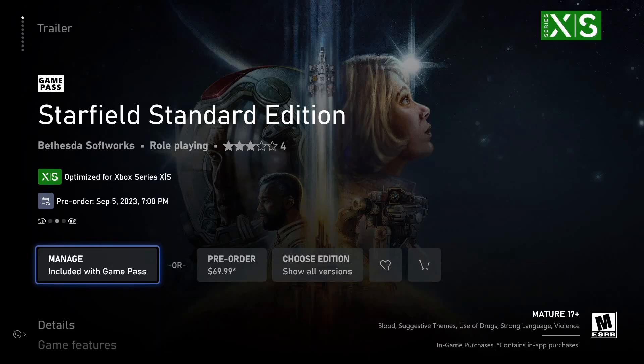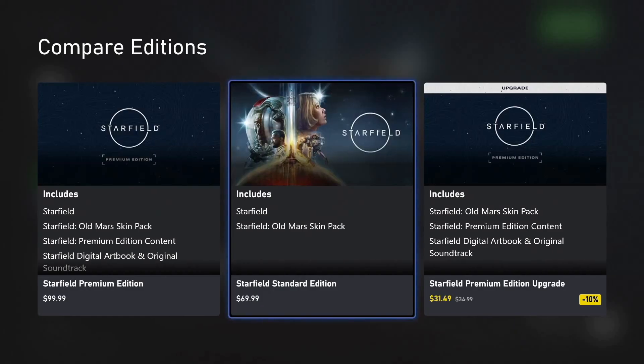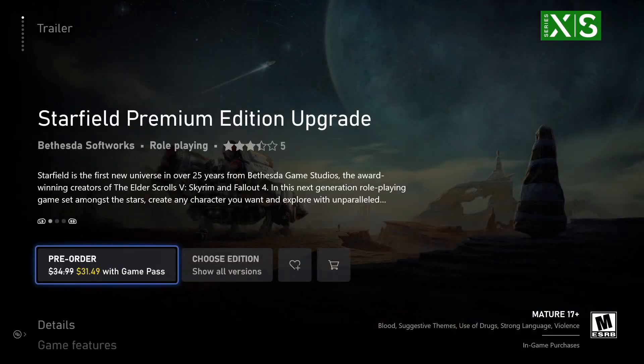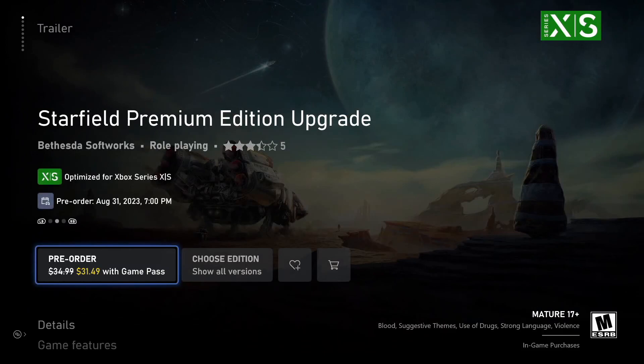With the standard edition, it releases September 5th, 2023, so it'll be ready to go at that time. But if you want it sooner, you can get the premium edition. If you have Game Pass, it's just an additional $31. If you preorder through the premium edition, it releases August 31st — much sooner.